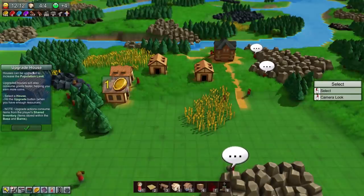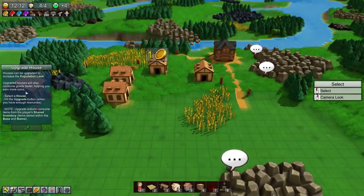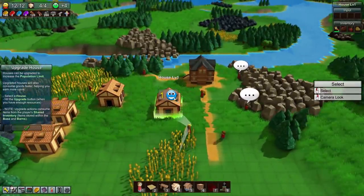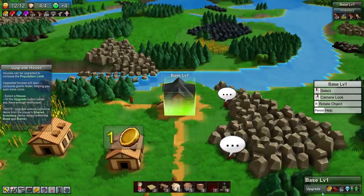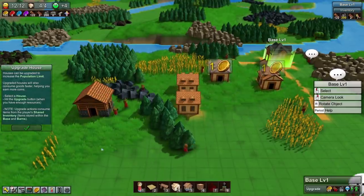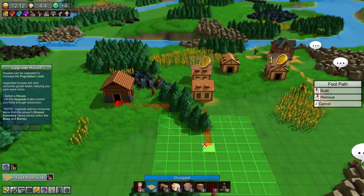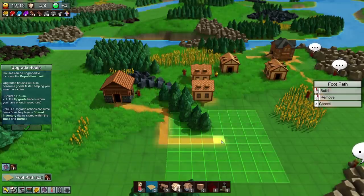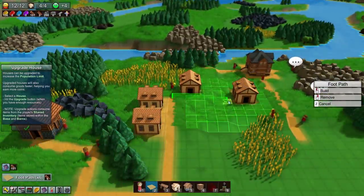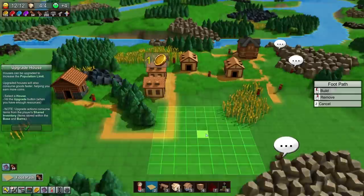Upgrade house - houses can be upgraded to increase the population limit. An upgraded house will also consume goods faster, helping you earn more coins. So consuming goods gets you coins - interesting. We need 10 planks for the upgrade. Let's put a footpath in like this, around to right here, in front of these houses - a nice path for them to walk on.